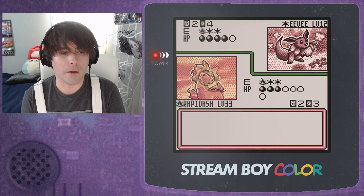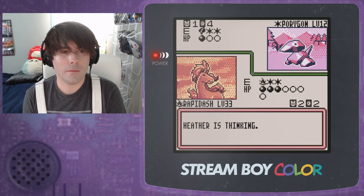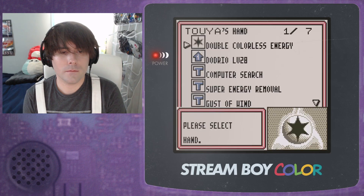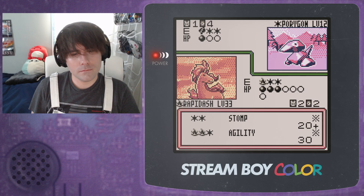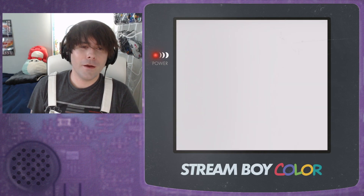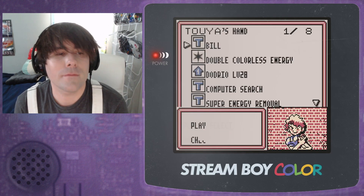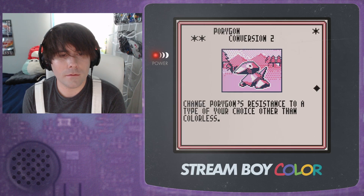I want to hold on to that Gust of Wind, so I'm not going to Oak yet. Sometimes Heather is actually doing smart things. So now we will need a Gust of Wind. Is this permanent? Yes, this is permanent.